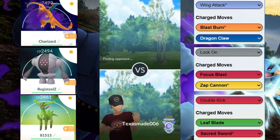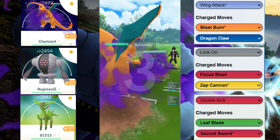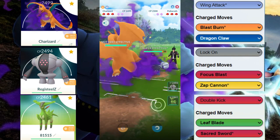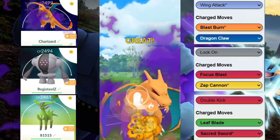Welcome back to another video. Today we are in the Open Ultra League and we are running Shadow Charizard with Registeel and Virizion. Let's see how this team works out. This is kind of a neutral matchup — we were trying to catch a move but they decided to just switch out into the Gliscor.